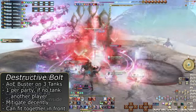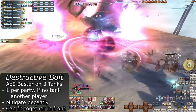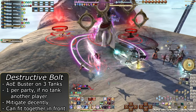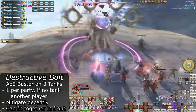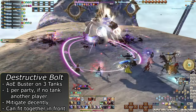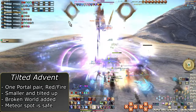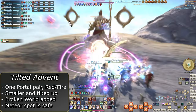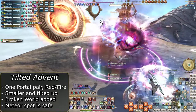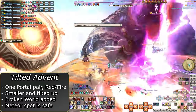After that will be Destructive Bolt, AoE tank busters that will kill anyone standing with the tank. All three tanks can very easily fit in front of the boss without moving out of range, so they can keep attacking. If tanks are not alive, it will pick a random player in the alliance of the missing tank. Mitigate and heal up after, especially the main tank. Advent of the 8th will go off again but be different this time — he will only use two portals as a tutorial, showing he will only use this one possible option. Then Broken World will be used, summoning another meteor right in front of the portal.